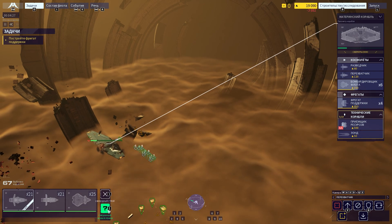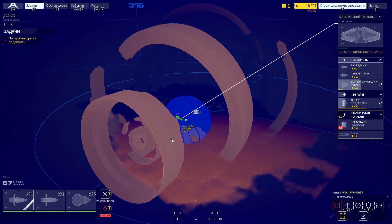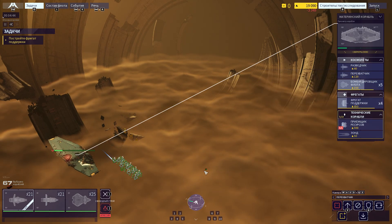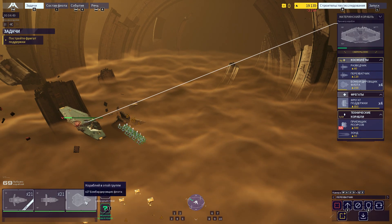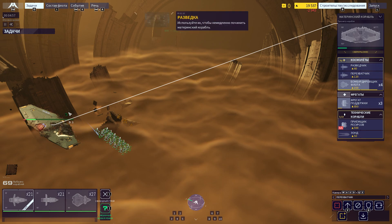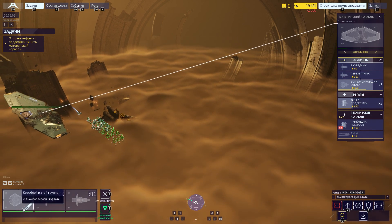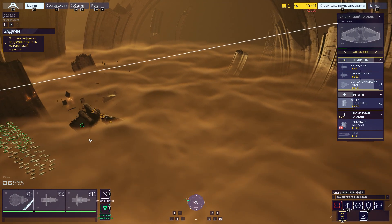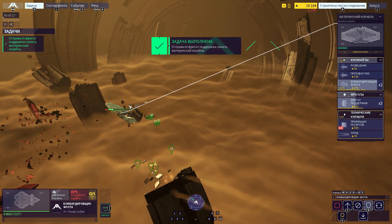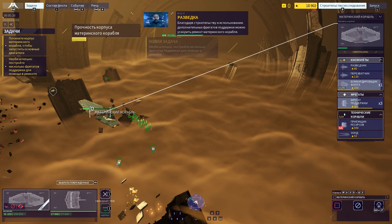Receiving. Free fire all contacts. Just watch your wing support. Ready to copy. Support frigate construction complete. Use them to repair the mothership immediately. Go for recon. Go for flight. This is command.